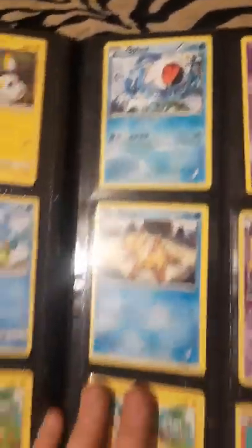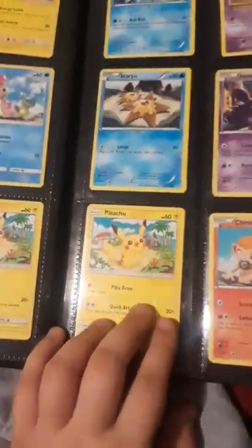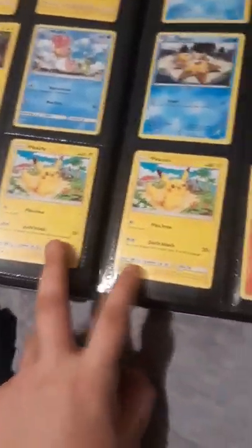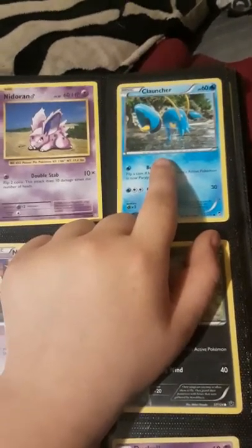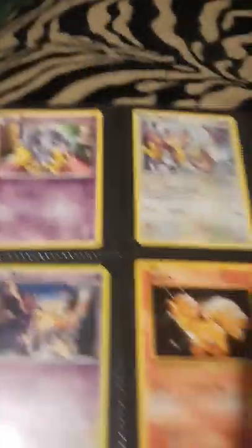And then we go to a Seel, a Staryu, another Pikachu, Pikachu-Pikachu, a Chimchar, a Nidoran, another Nidoran, and then it's a Clauncher. Vol-beat, and a Duskull. And then we have a Koffing, a Nidoran, a Sandshrew, another Sandshrew, a Nidoran, and an Espurr. And then Aipom, a Vulpix, and a Piplup.